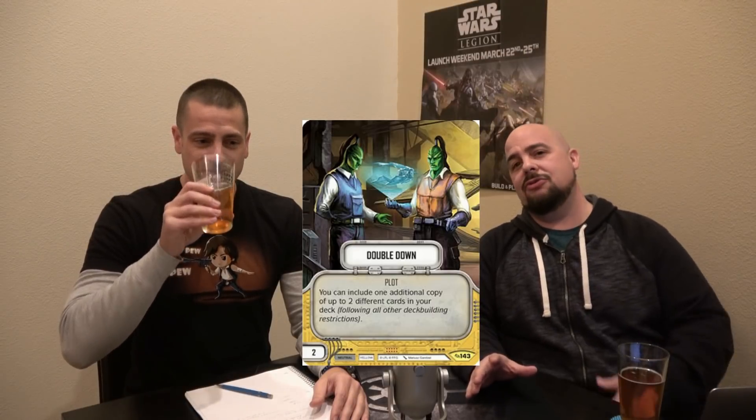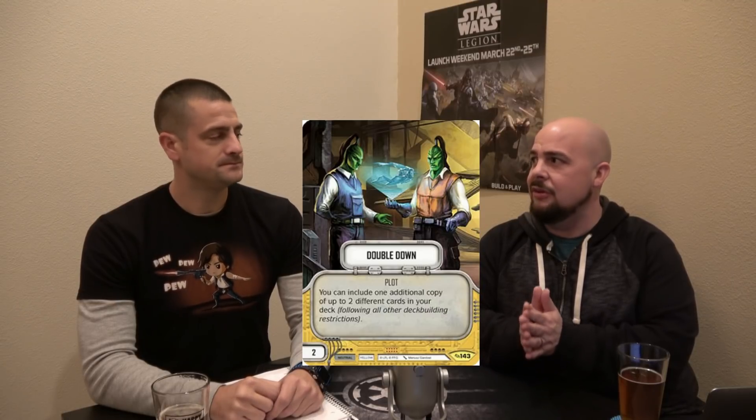Double Down, for those of you who maybe don't know, is a two-cost plot that allows you to add three copies of up to two cards into your deck, which breaks the standard deck-building rule of only two of every card.